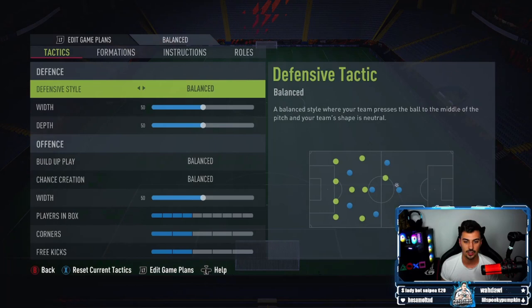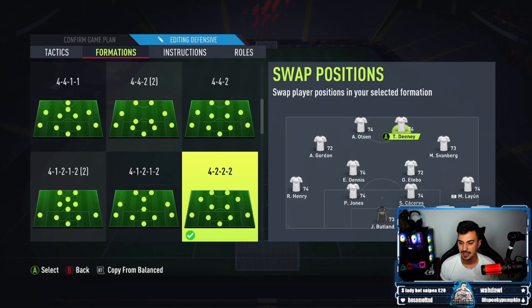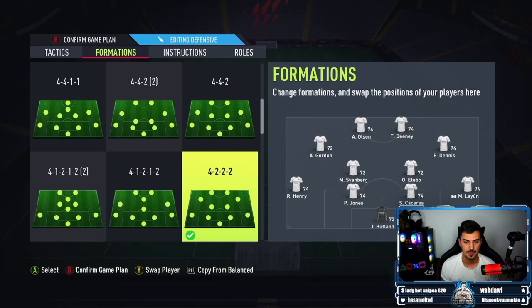I don't play the formation shown - that's for chemistry reasons only. I am rocking the 4-2-2-2, and we're going to swap this around: Dennis and Gordon on the wings, Olsen and Dini up front, with Itubo and Swanberg as the holding midfielders. Then obviously the pace of Henry and the silver star Lane on the wings, and Kakaru in center defense alongside Phil Jones.